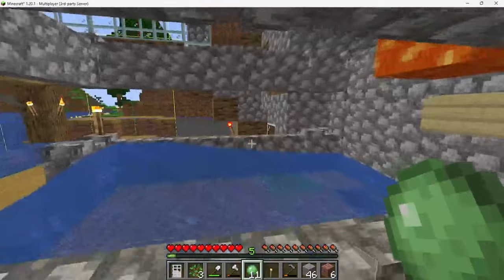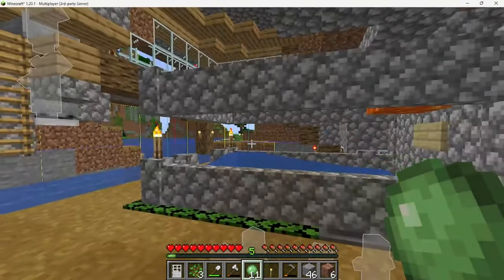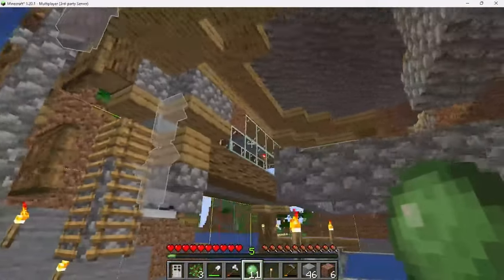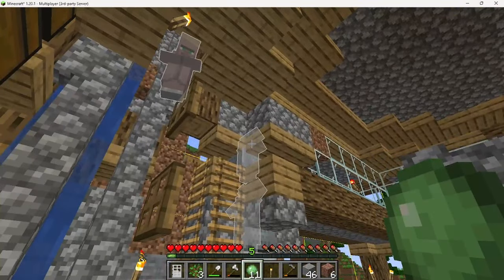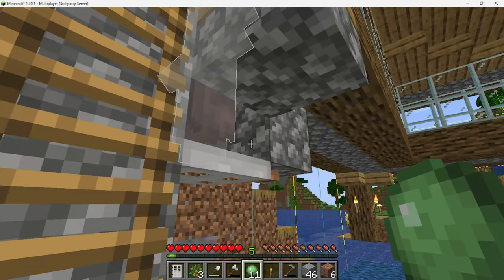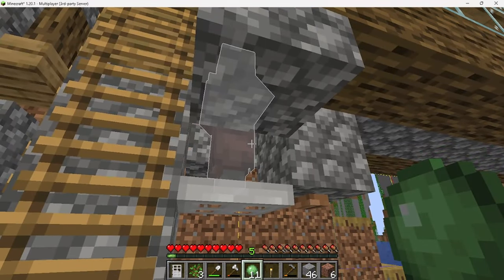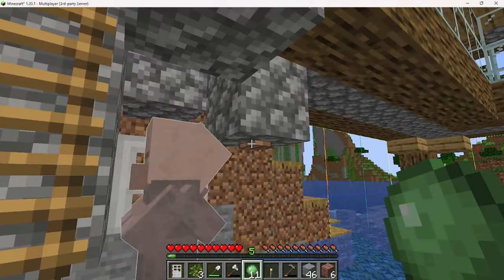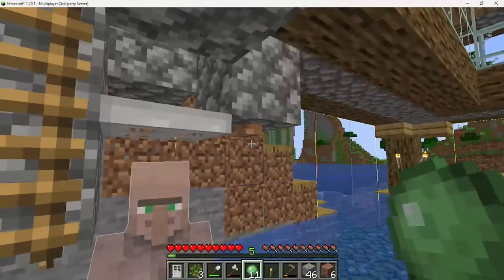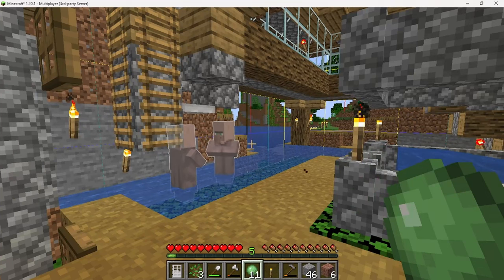And then this is the iron golem farm — this is where they usually spawn and fall in and die, but because I do so much building around it, it's kind of off. And then this is my human trafficking. Okay yeah, that's it though.